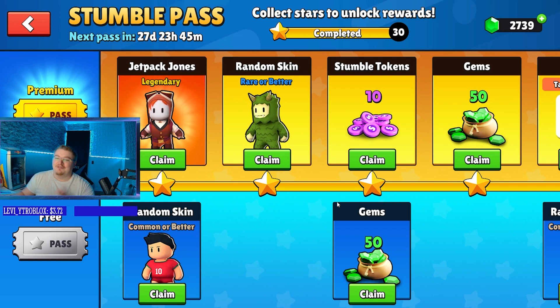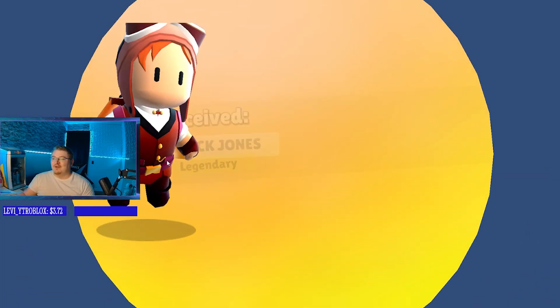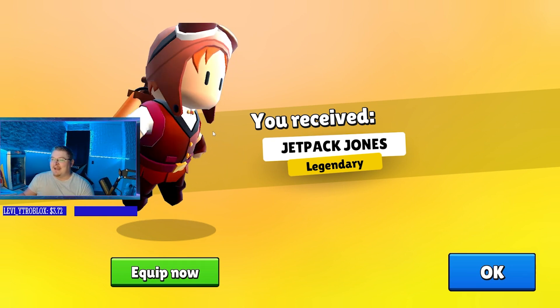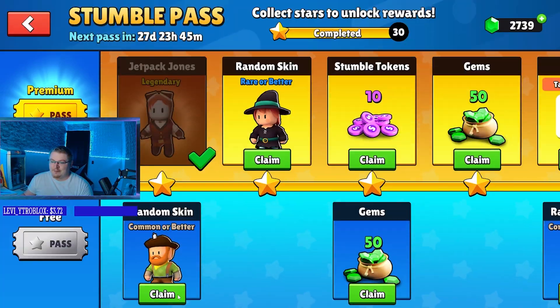Alright guys, we're back and now we're gonna start off with going through the Stumble Pass. We got the Jetpack Jones — let's look at this skin real quick. This thing flies around, that's super sick, and you got the little jetpack on the back. I like that — Jetpack Jones, it's a W in my book.